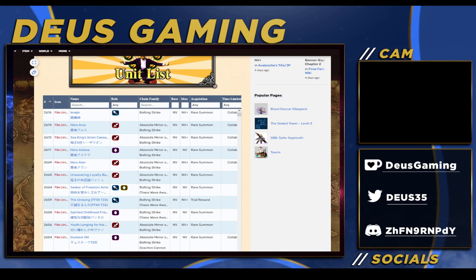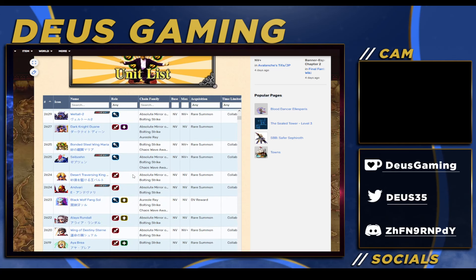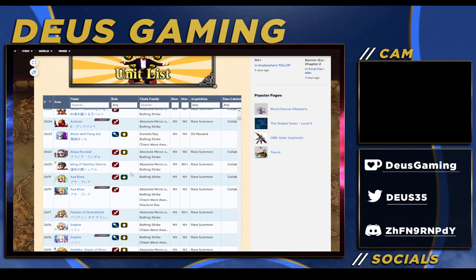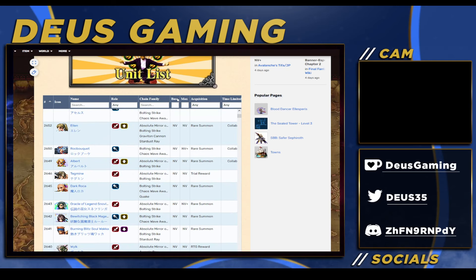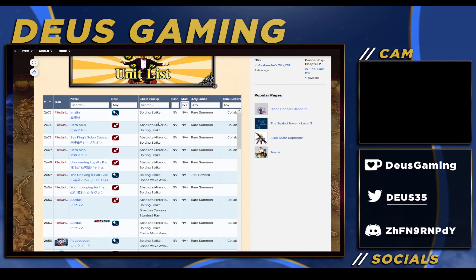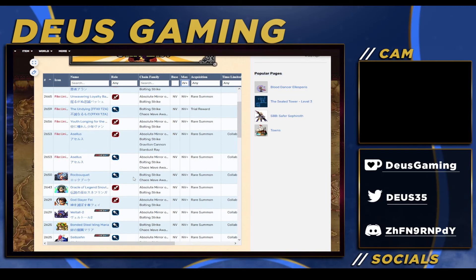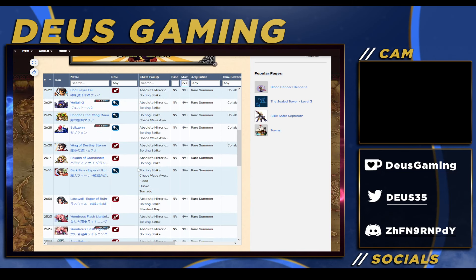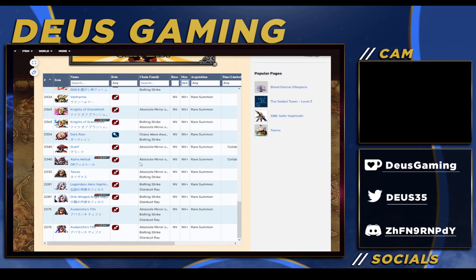Let me know in the comment section who you're going to invest in. I was trying to avoid talking about collab units but some will probably come to global - like Xenogears, I'm 99% sure on that - and Where the Visions is going to come too. Most of the NV+ units unfortunately are collaboration characters - Final Fantasy 12, FFBE, and other collaborations - along with regular NV+ and NV+ awakenings.